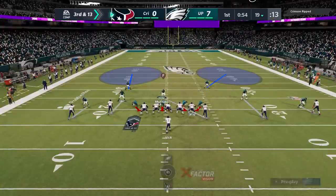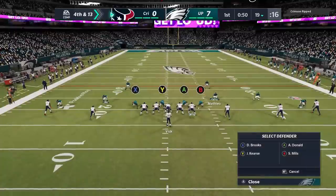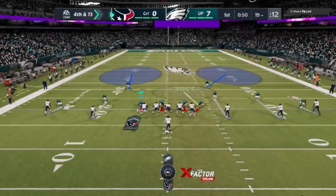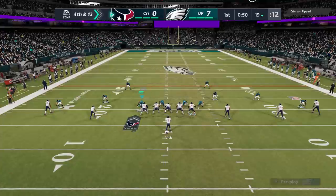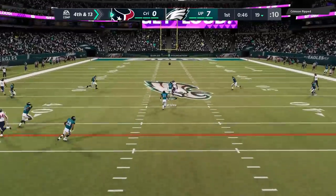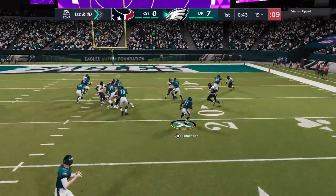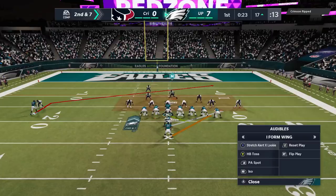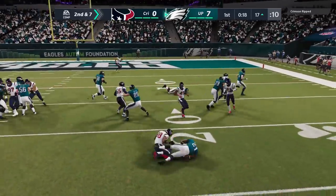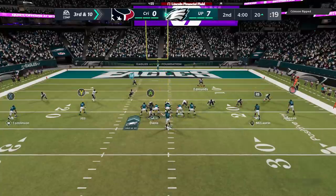So this is my run defense. The entire game, all I'm going to do is watch the sets: two receivers or three receivers. Based on what I see, I basically switch back and forth between these two formations. Here he's in an empty backfield set — I man align, and even without getting my full adjustment in, we still get the stop — a nice knockdown. He's going to come out in a lot of empty sets; it's really difficult to throw against a defense like this. We're just getting super tight coverage as he throws an incompletion on fourth and 13.